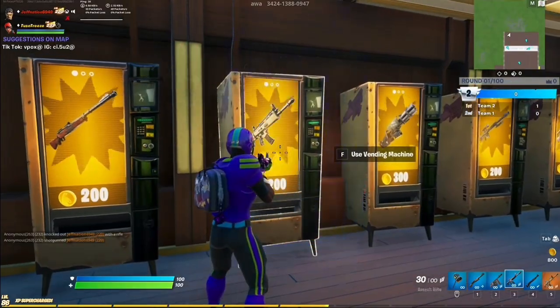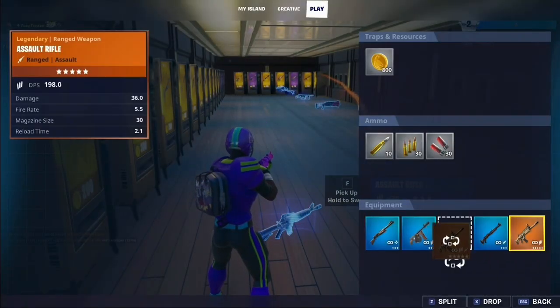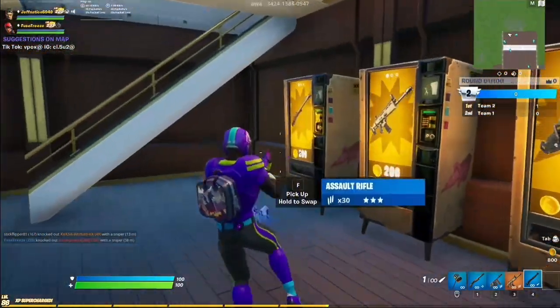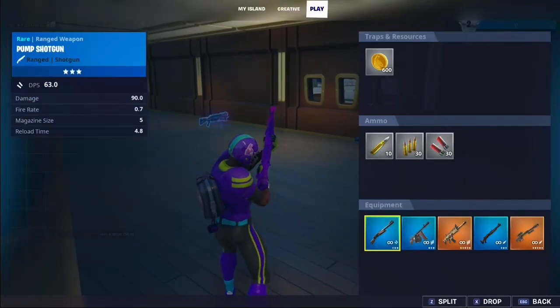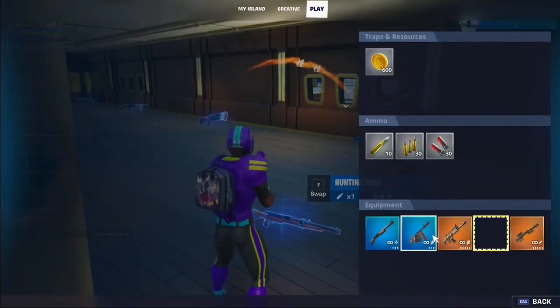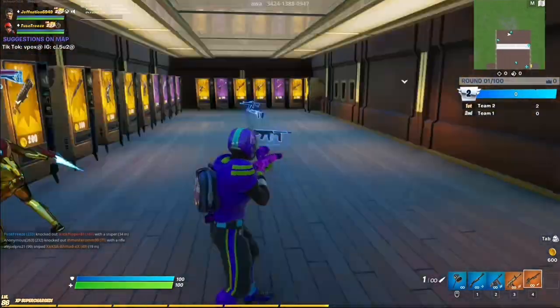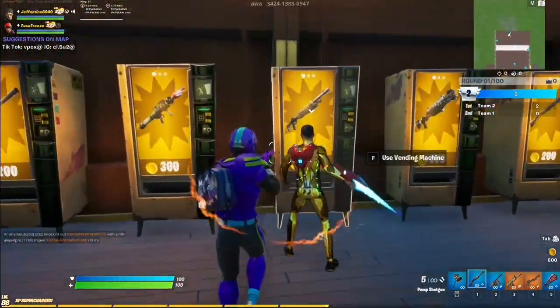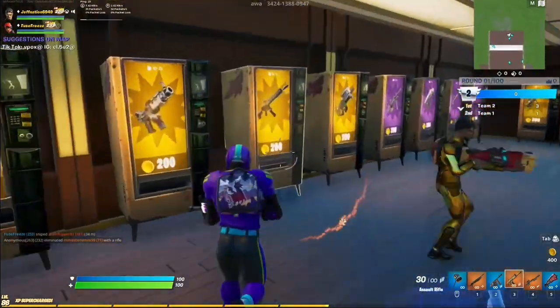You can get all these guns because you got 1k coins — I'm pretty sure that's enough. Yeah, that's enough for five, since each is 200. I want the heavy sniper, I'll just take the tax so I don't have to rearrange. Give me that pump and then SMG.